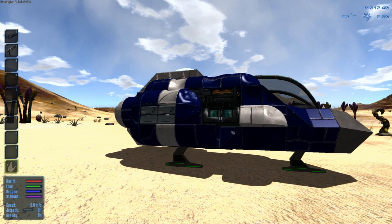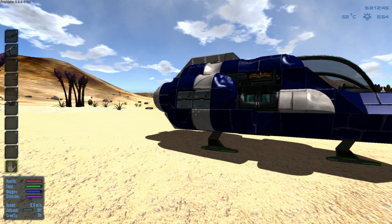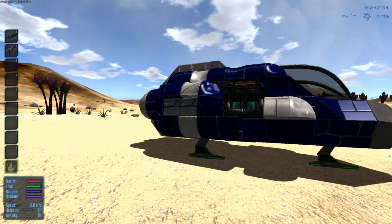I'm going to be talking to you guys like you're new to this game, because a lot of you are going to be new, and I want to explain how to do things, how to survive, and how to deal with the game. If you look on the bottom left-hand side, you can see health, food, oxygen, stamina, speed, jetpack, and gravity.